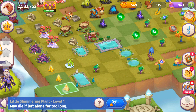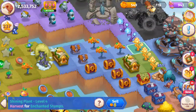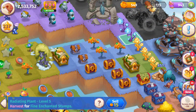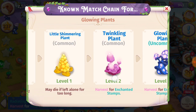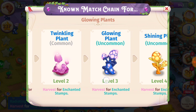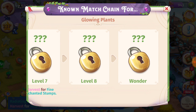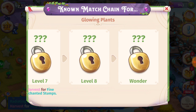We're going to get these little Shimmering Plants here, and those we can merge into these Shining Plants. That merge chain — these are like seeds at level one. Then we have the Twinkling Plant, the Glowing Plant, the Shining Plant, the Radiant Plant, etc. There are eight levels and then the Wonder.